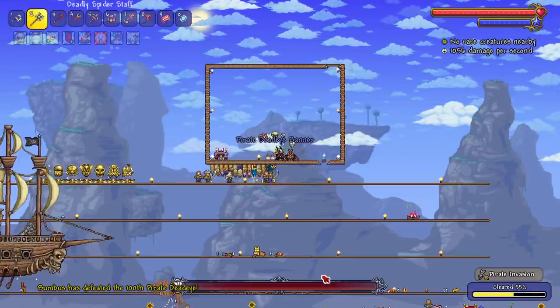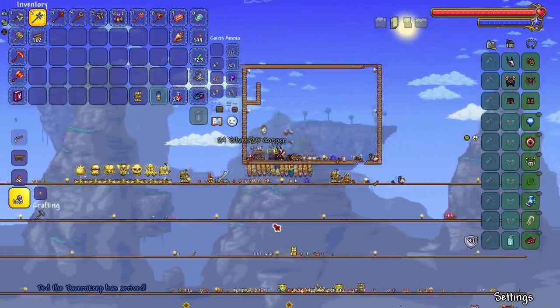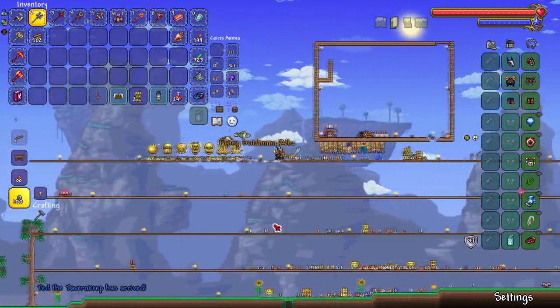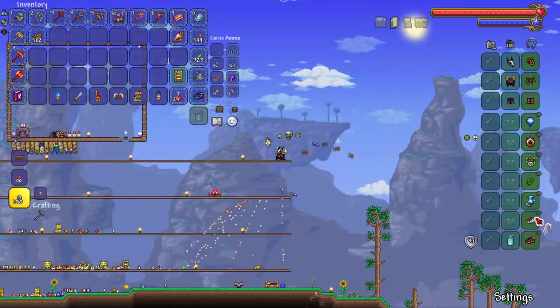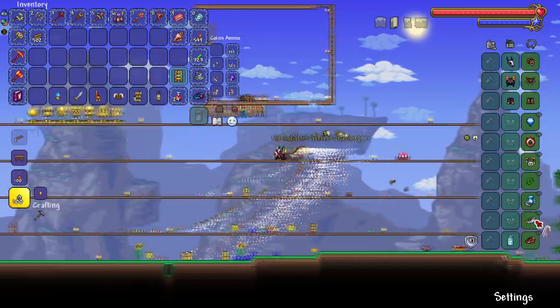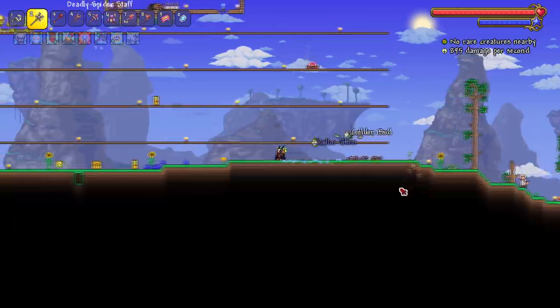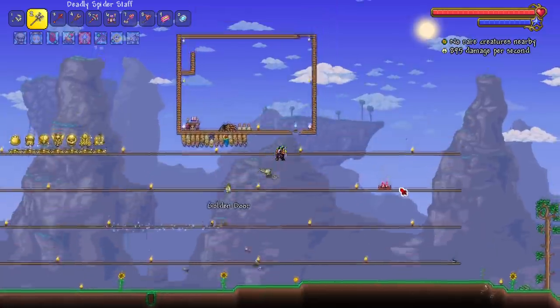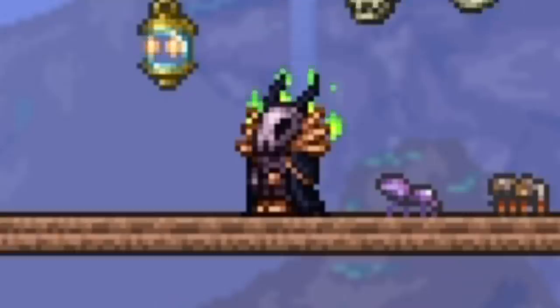We had to go farm some more to get this video out in a timely fashion. If I don't get the pirate staff here I'm ending this episode — this is my sixth pirate invasion and all I have is a discount card and a Black Spot. I got something else though: a golden ring, which auto-collects gold. It looks like I'm ending the episode here. Next episode I want to kill the mech bosses, kill Queen Slime, and get the Sanguine Staff — so that's probably not coming out for a while. Thanks for watching!